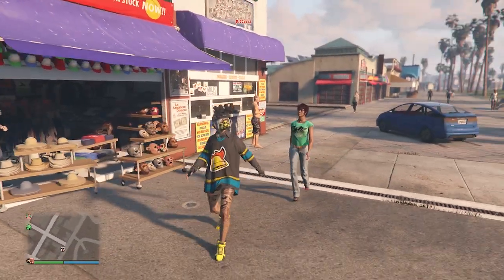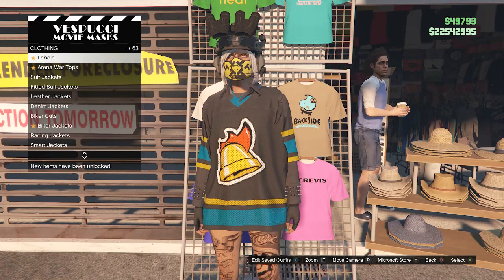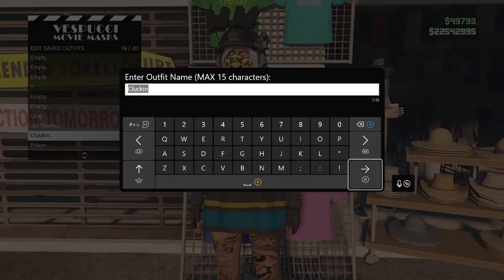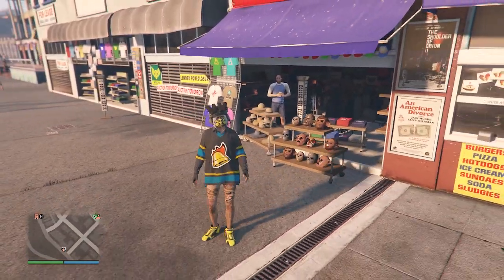After your outfit looks like this, that's pretty much it. You can walk up to the mask, hats, or tops section, or go to the clothing store, hit edit saved outfits, and save this outfit on whichever slot you want. After saving, that's it — we can move on to the second outfit.